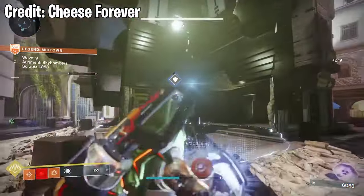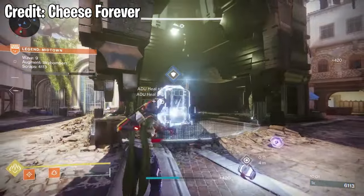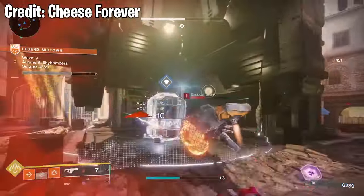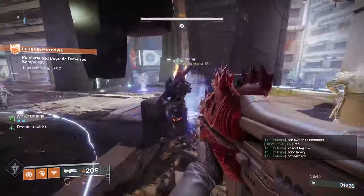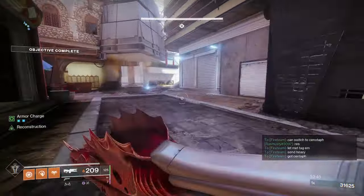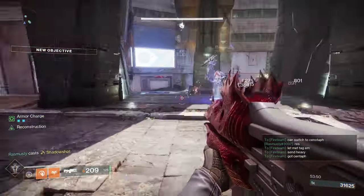The second tip — not everyone knows about it yet — is that you can constantly pick up and throw balls to basically infinitely generate ADU batteries to heal your defenses and the ADU. This is very easily done by any Hunter class with a dodge. All you have to do is throw the ball and then dodge, but you can actually also do it with any other class. The easiest way is to throw the ball, then quickly switch weapons, and then pick the ball back up.